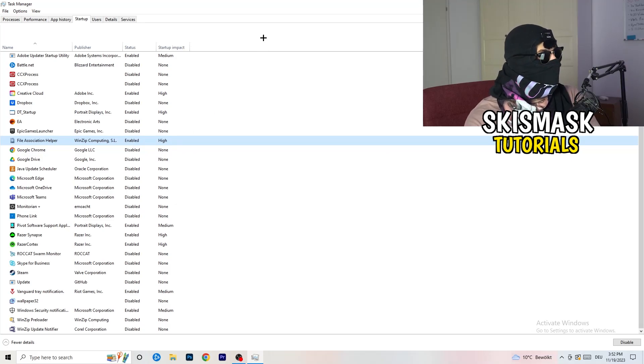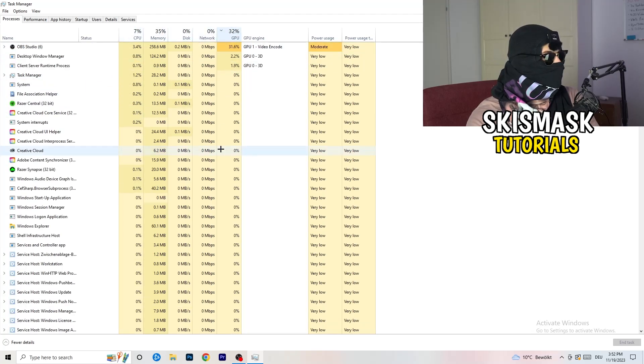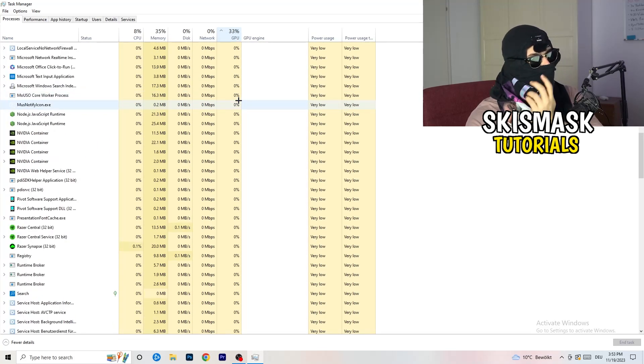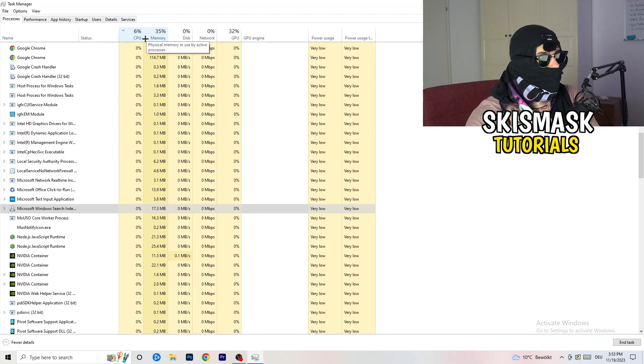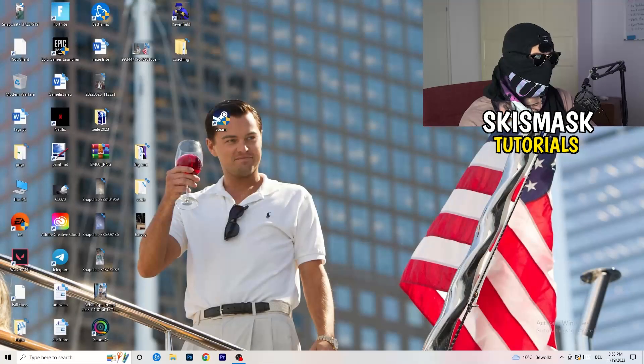Go to the Processes tab. You'll see Applications and Background Processes, along with CPU and GPU columns. Click on GPU first to see which program is using the most GPU, then right-click any non-Windows program using too much and click 'End Task'. Then click on CPU and do the same — find programs using too much CPU, right-click, and end the task.